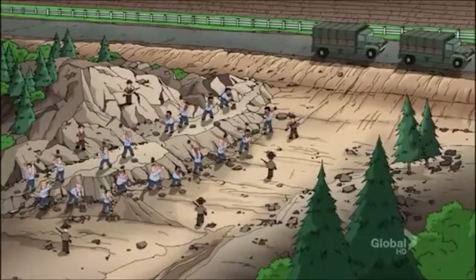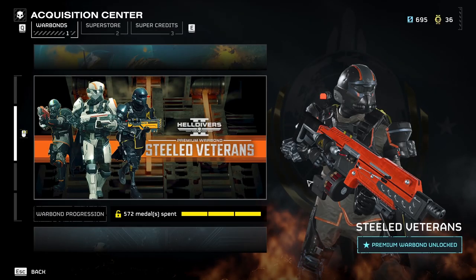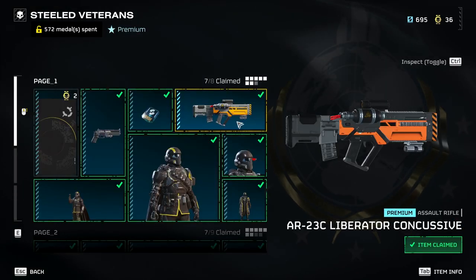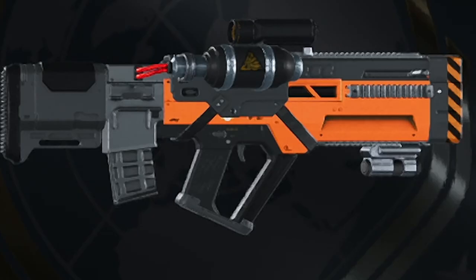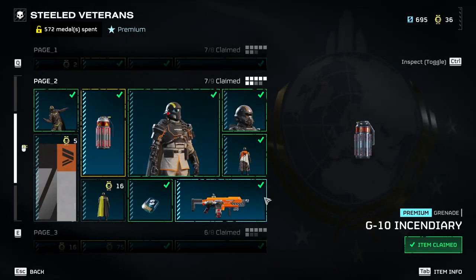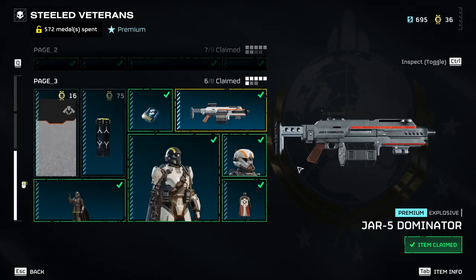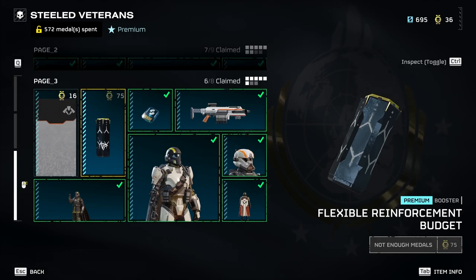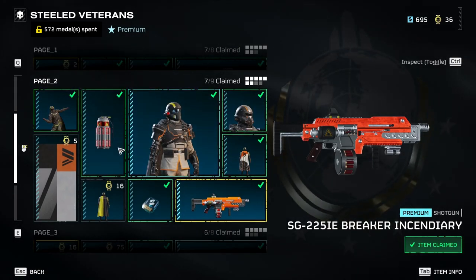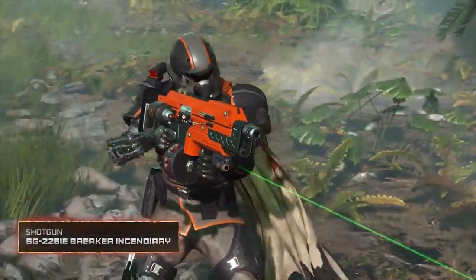Now if you're the kind of player who doesn't mind grinding for the good stuff, here's the Steel Veterans war bond. Let's talk about what we can get from it. We've got the Liberator Concussive, the Senator sidearm, Incendiary Grenade, Incendiary Breaker shotgun, JAR-5 Dominator, and the Flexible Reinforcement Budget booster. The best stuff is on the second and third page — that's the Incendiary Grenade, Incendiary Breaker, and the JAR-5 Dominator.